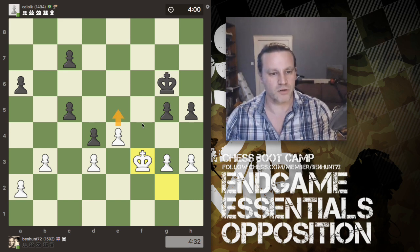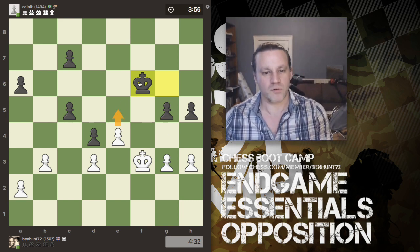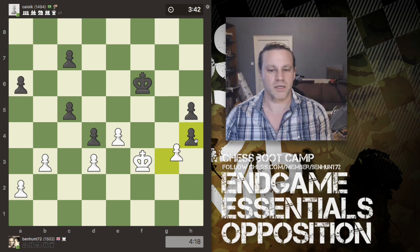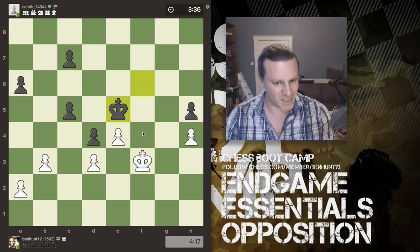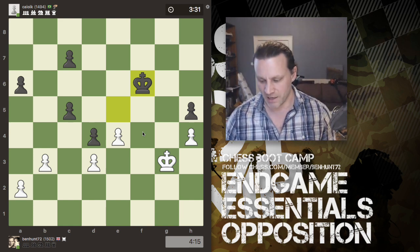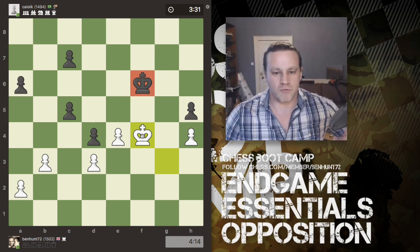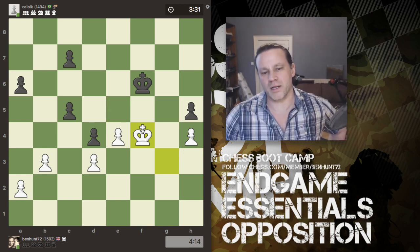Black's king moves across to f6, and now I can't push e5 because the king will just take it. I push a pawn instead. Black exchanges, which does give me a square to move forward into. Black's king doesn't allow me forward, so I step sideways. Black's king moves backwards — and this was the moment I knew the game was won, because it allows me to play this key move.